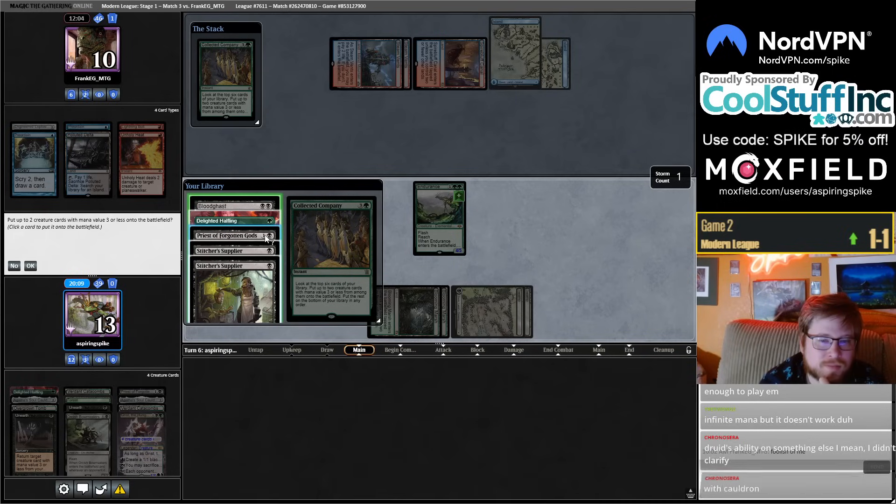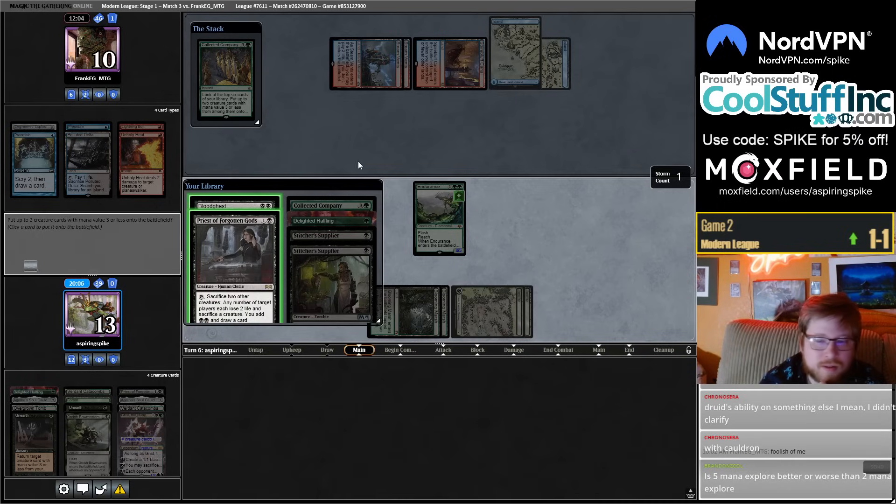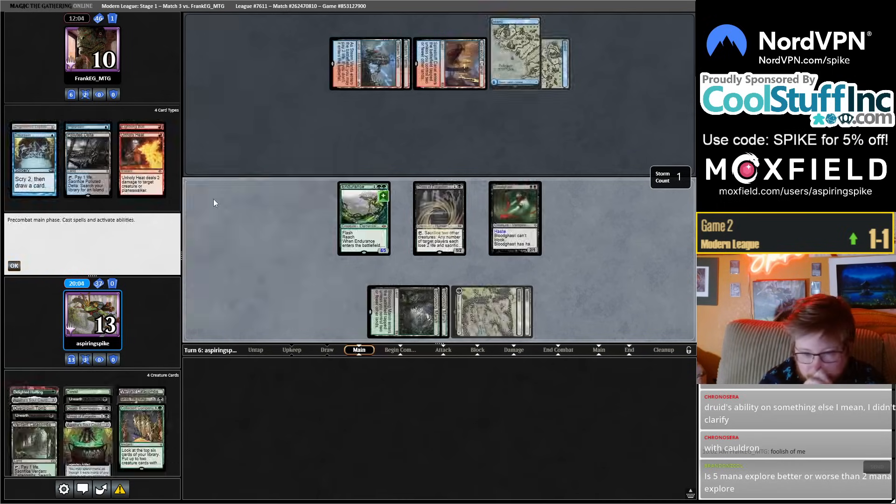Take Bloodghast and Priest — seems fine. Bloodghast also has Haste triggers, so now opponent is on a nice two-turn clock.